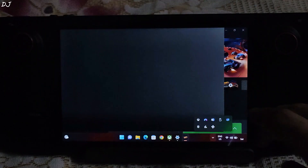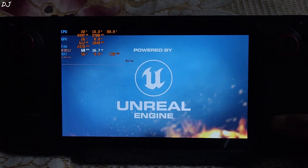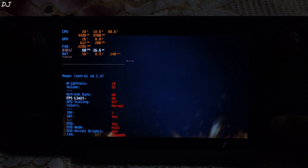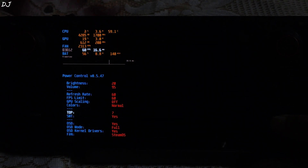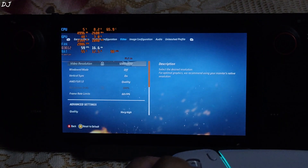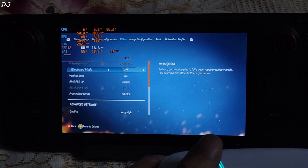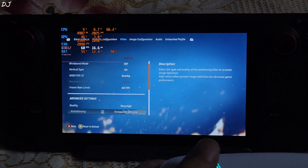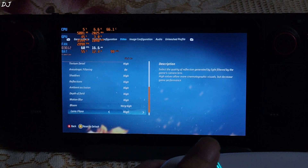Starting the game. Steam Deck Tools performance overlay, refresh rate and FPS limit set to 60. In-game settings: 800p resolution, AMD FSR version 1 set to Quality preset, VSync enabled, using the very high preset.